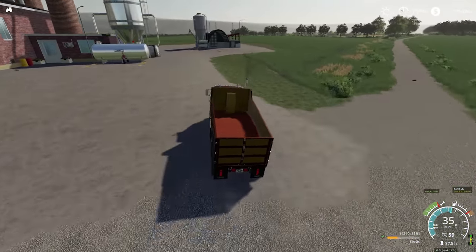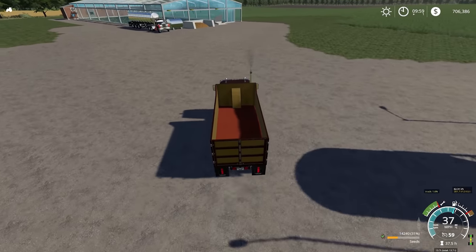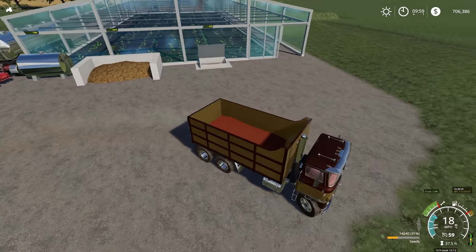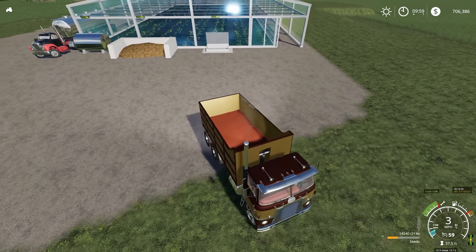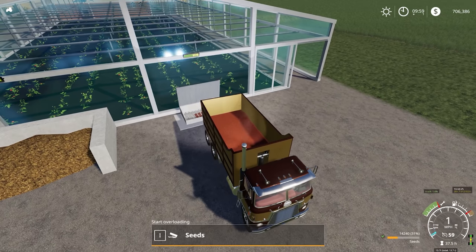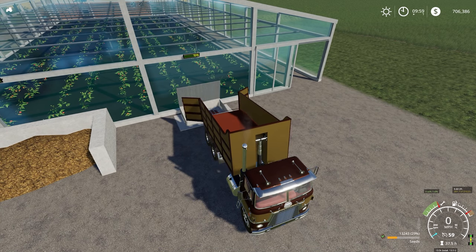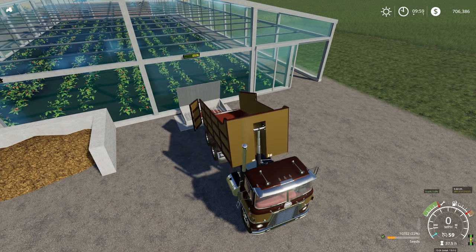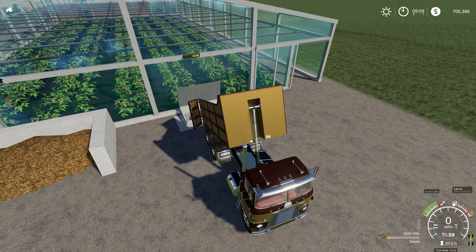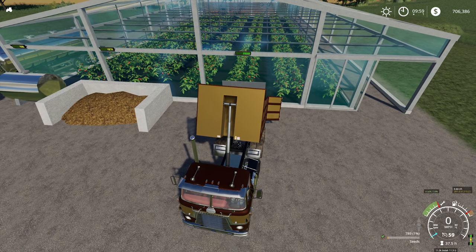Here we are — we picked up 14,000 litres of seed. I think there was about 6,000 in the seed box, and I think it takes 20,000. So my basic maths will hopefully have worked out. If not, certainly an addition will keep things going for a little bit longer. There we go — and as you can see, the plants grow instantly. Look at that. Fantastic.